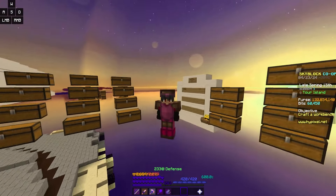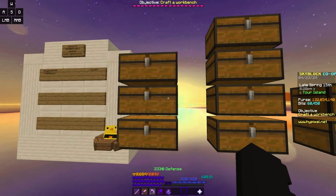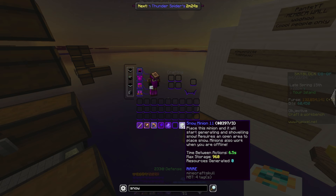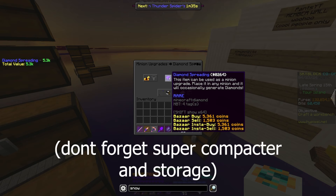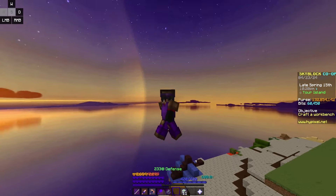Obviously, you could just buy tier 1 minions in bulk and craft them to tier 11. If you want, come to my island or DM me and I can sell you some. Now that we know that they're cheap, let me go on to the other benefit. If you look at the time between actions on a tier 11 snow minion, it's only 6.5 seconds, which is a crazy fast time. If you pair this with the extremely cheap diamond spreading upgrade from the bazaar, then you'll be getting tons of diamonds, which not only will make you a decent amount of money, but as a nice side bonus, it'll increase your mining level by a ton.